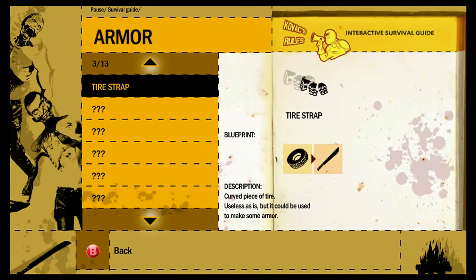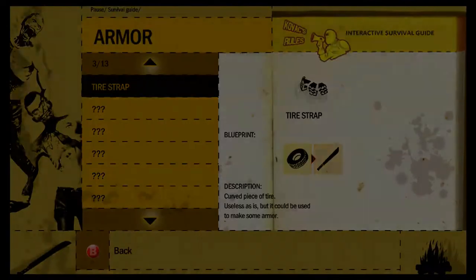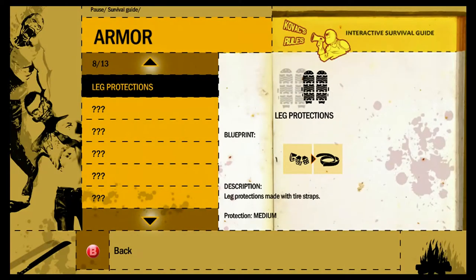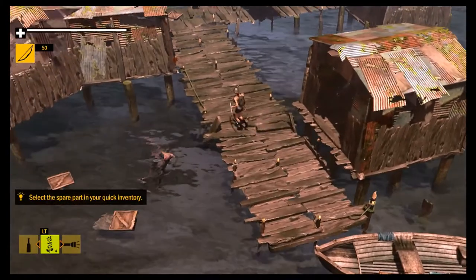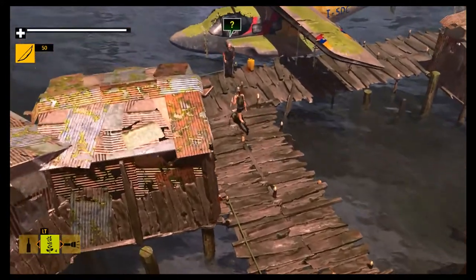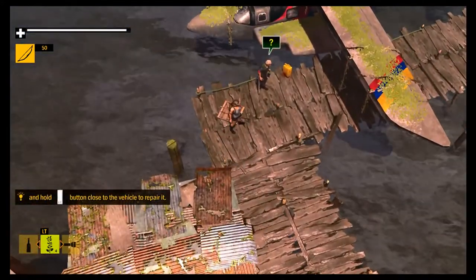We've got another achievement for entering the next island. Found an empty bottle, a strap, and a curved piece of tire — useless as it is, but it could be used to make some armor. So if I find a tire I can get leg protectors. Tire straps — I need to find some tires to chop up and then I can make some armor, which would be pretty sweet.